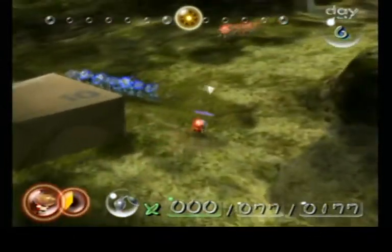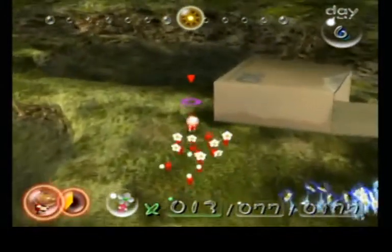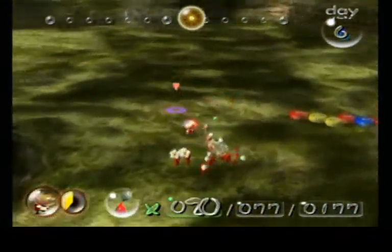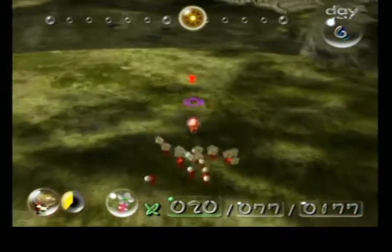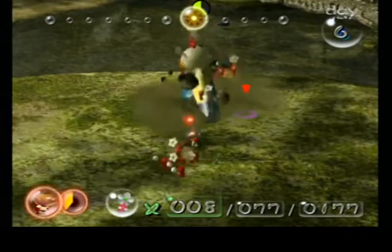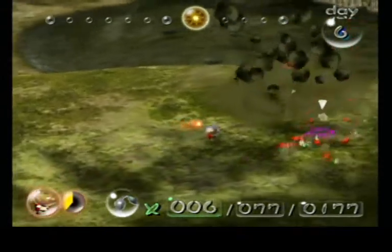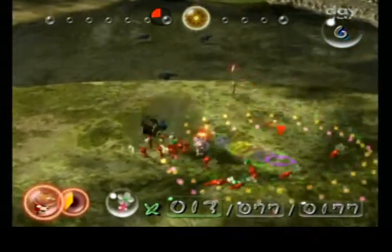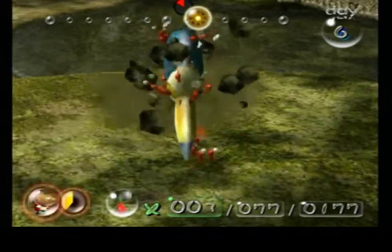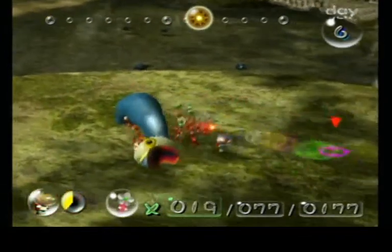Let's go get some reinforcements quick. If my health gets pretty low, I can always return to the ship. Sometimes he gets stuck in the ground like that and that's really your chance to do some damage. Nope, you're not hurting Olimar today. Oh, twice in a row. Down again.